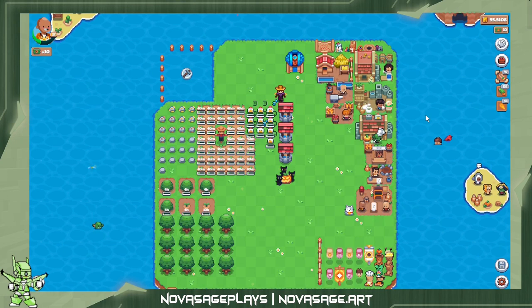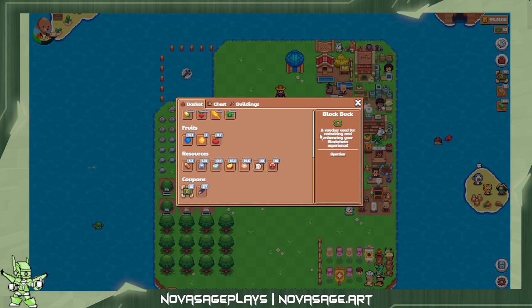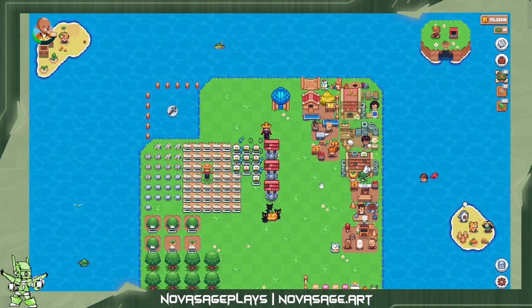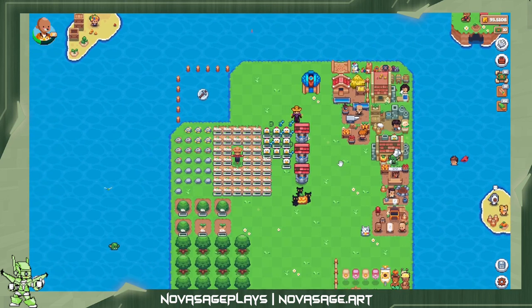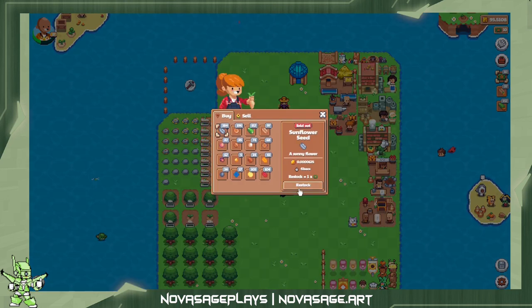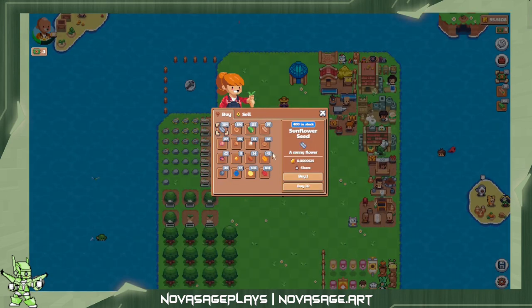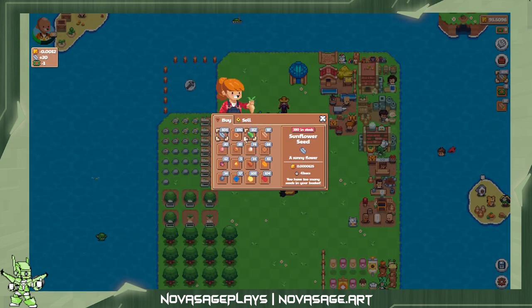Our transaction is going through — confirming that we do indeed have 10 block bucks. Now we can also do stuff with our excess crops. We'll go ahead and hit restock, consume one of our block bucks, and buy up our seeds.